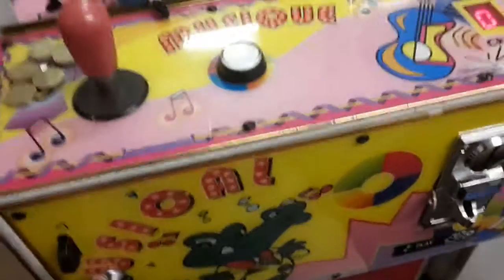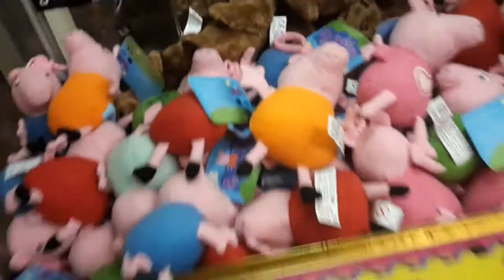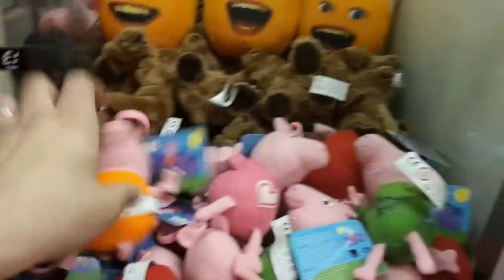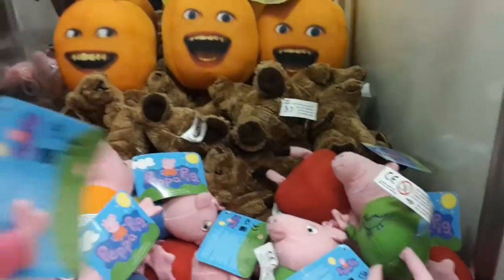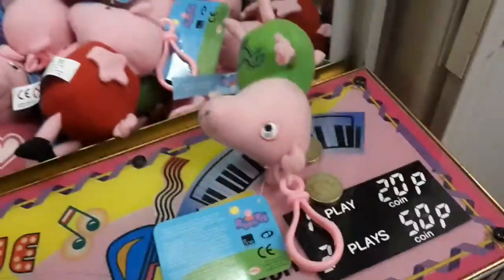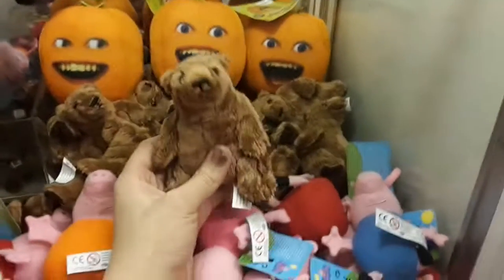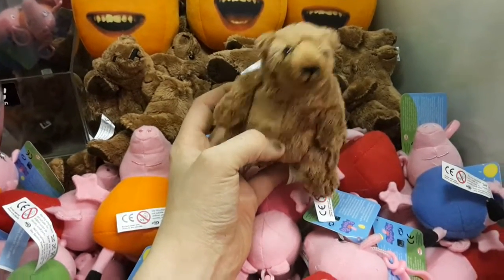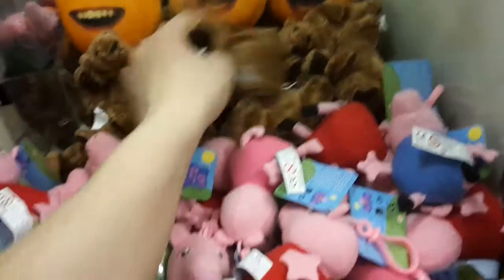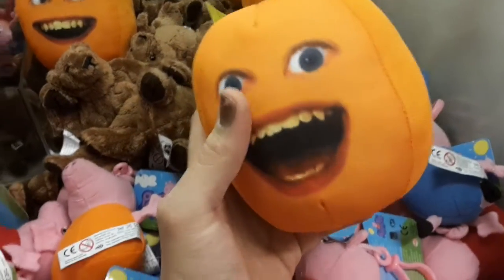I've got cheap toys in there — not your eight or nine pound Super Mario or Minecraft teddies. These are Peppa Pig: an assortment of six — Peppa, George, and Mummy and Daddy Pig — two varieties of Peppa and two varieties of George. George in green with a dinosaur and a blue George. I've also got a load of John West brown bears, like the grizzly bears you see in the advert.